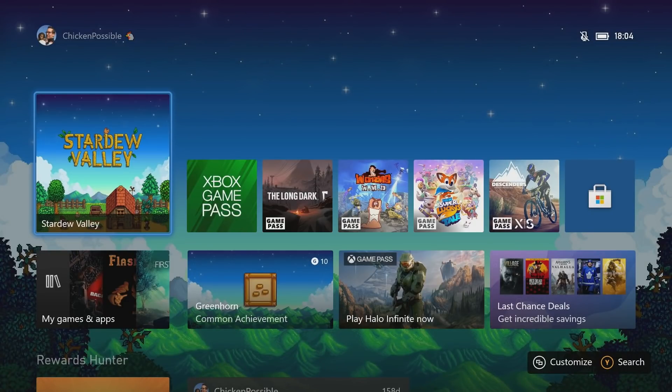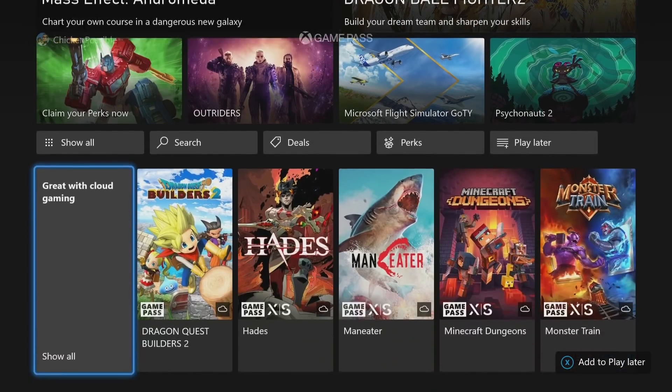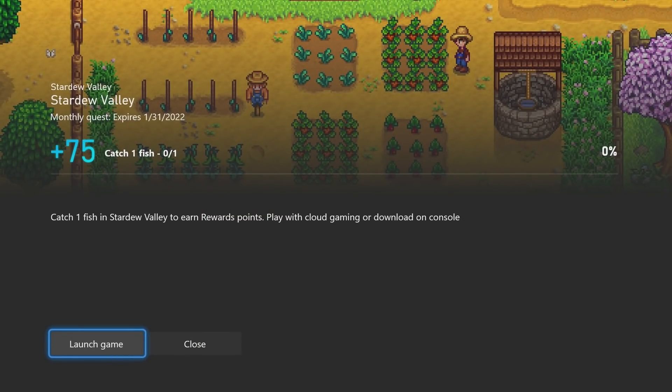Hey, what's up everybody, this is Chicken Possible with Rewards Hunter, back with another Xbox Game Pass monthly quest guide. One of the new quests for the month of January — we're going to be working on Stardew Valley. This game is available on the cloud. The quest expires on January 31st, it's worth 75 rewards points, and we need to catch one fish within the game.